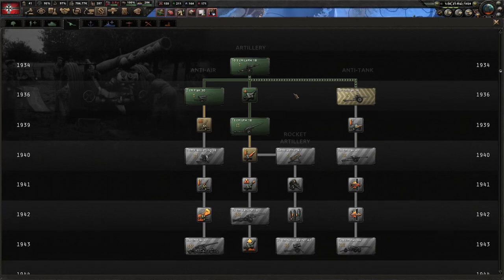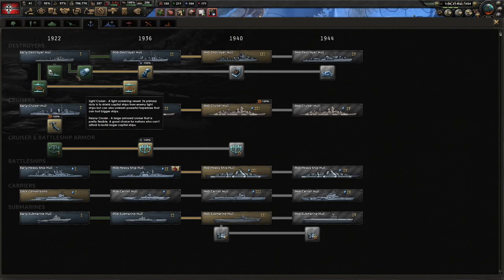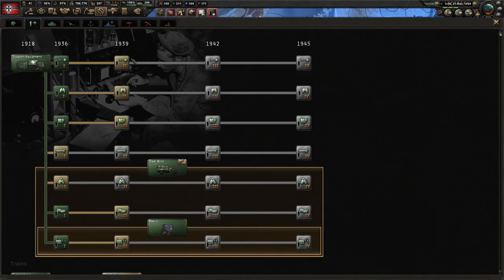Better artillery. What else? Better anti-air — they're not in our divisions yet so we don't need that right away. What else can we do in '39? This is an amphibious tank — yeah, I don't need that yet. These can all get better — that is very good.